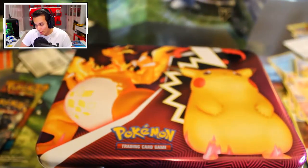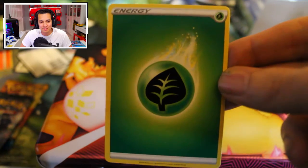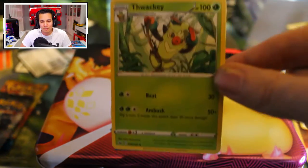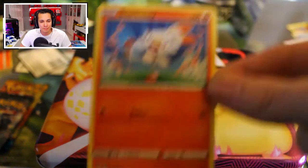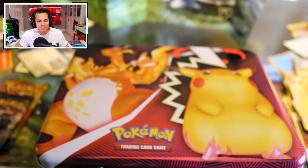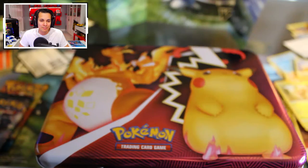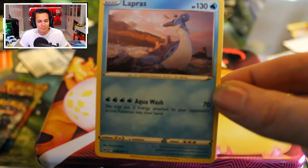Next pack is Sword and Shield — we're still waiting on Marnie. We have Green Energy, a Corviknight, the classic Thwackey, a Pokemon Catcher. We've seen Pincurchin and Squawkabilly. We have a Nickit, a Chinchow, a Diglett — very funky design, like he's in a garden just doing what Diglett's do. A Reverse Holo Grookey. And our last card is a Lapras — non-holo, just a normal Lapras.